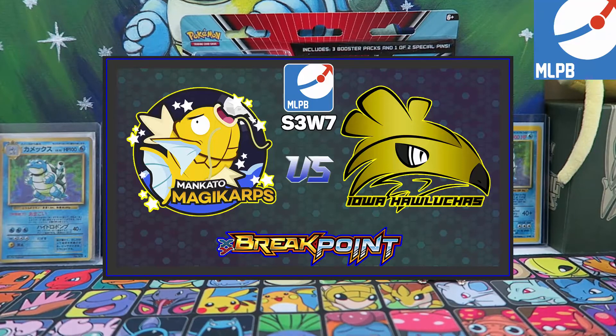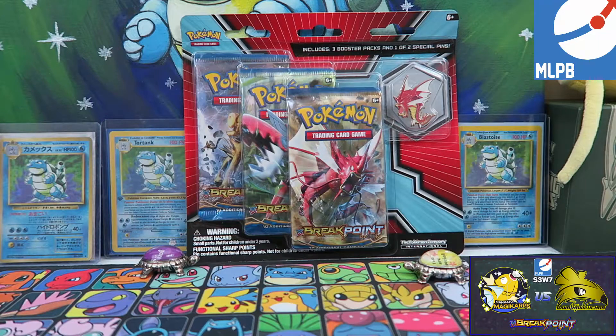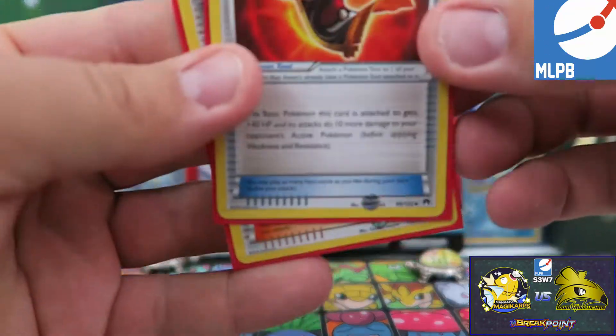Hey guys, welcome to week 7 of the MLPBs where my team Mankato Magikarp go up against Iowa Heluchas and Bradyactive's team. This week we will be pulling from the Breakpoint 3-pack blisters. I went with the Gyarados, Shiny Gyarados pin. This week we are the home team so I'll get two competitor picks, and these are what I'm going to pick for that.